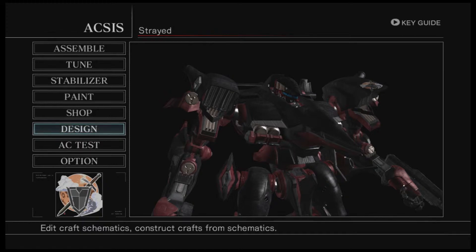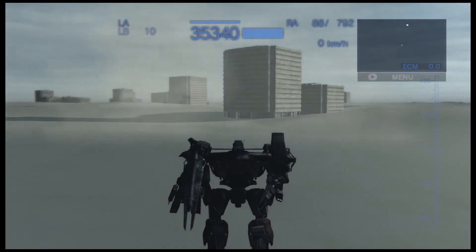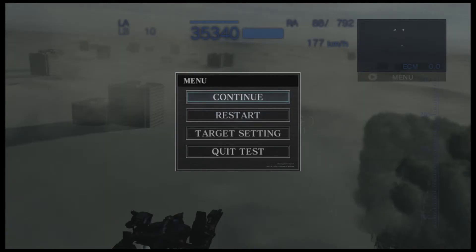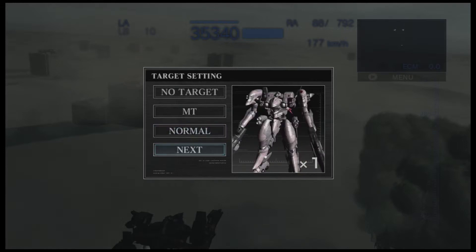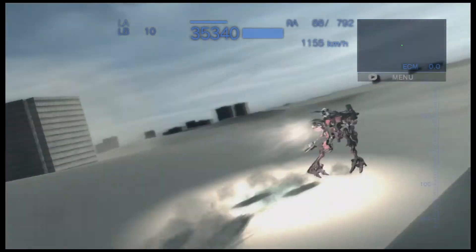You can also save your designs in here. I think we're set — actually no, we're gonna go for an AC test just to show some stuff. Just like Armored Core and Last Raven, you can choose what kind of training you want, though you're instantly put into one. You've got the target settings: no target, empty, a normal, or four normals. I don't stand a chance, but I'll just show with my starter AC.